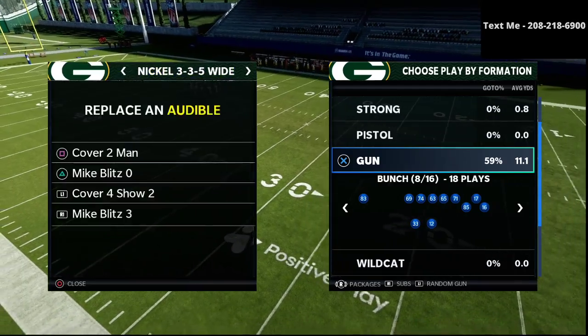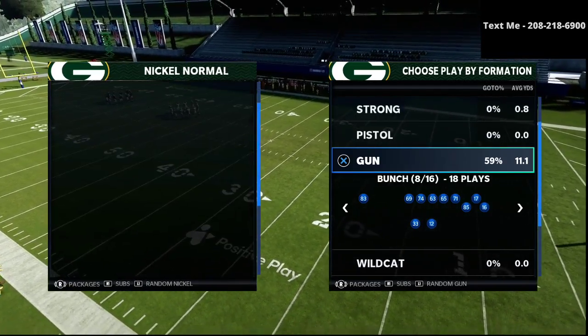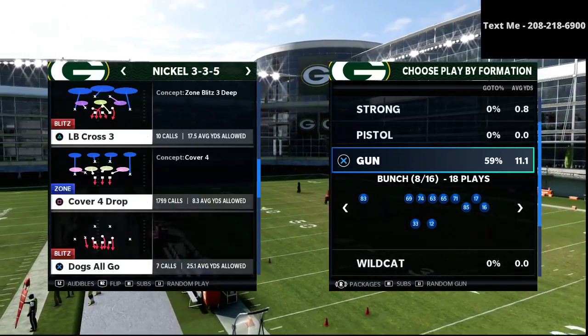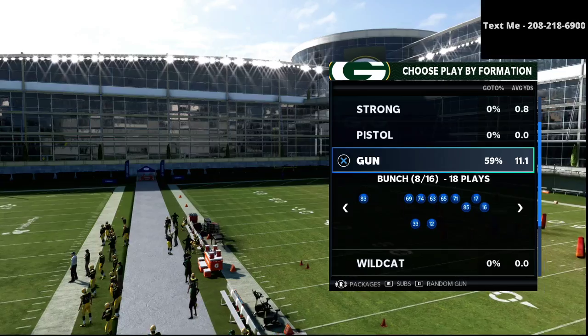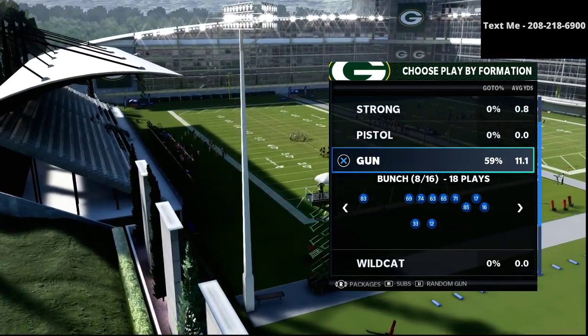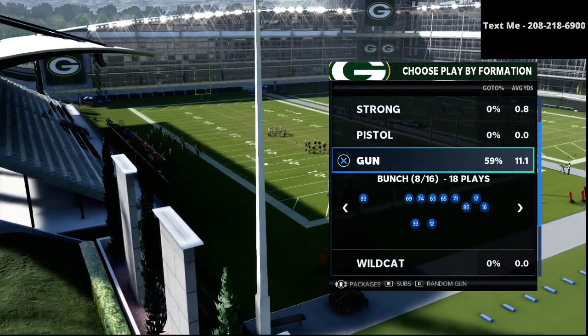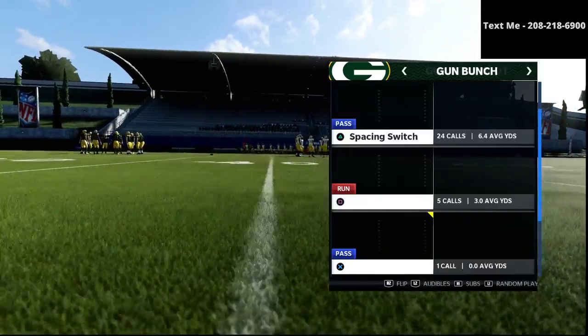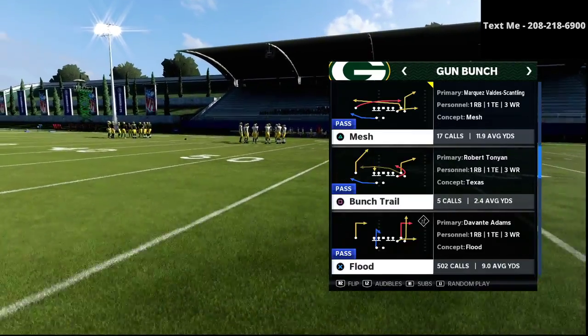Now if you've never ran the bunch before, you might know that I actually have a whole offensive guide on the gun bunch. If you want to get my gun bunch offensive guide, I'll leave a link in the description. You can get my entire Jets gun bunch — which includes the bunch, the bunch tight end, and the trips tight end offset — all for just $15.